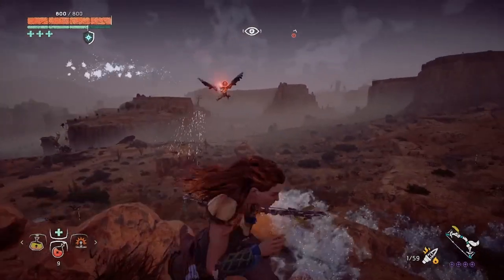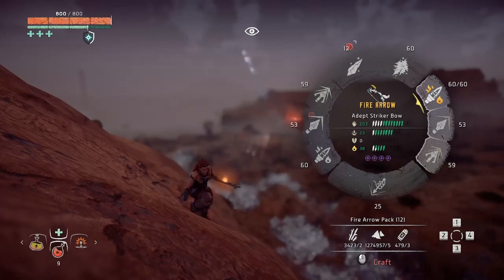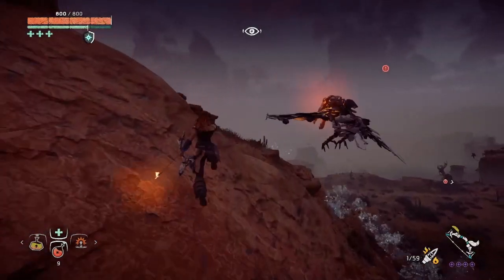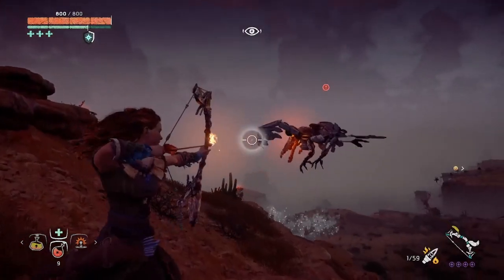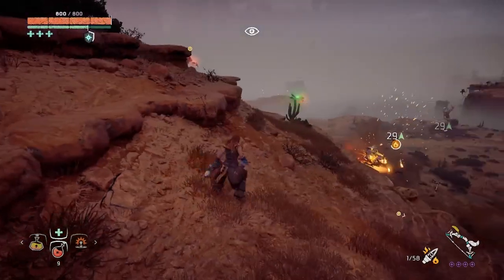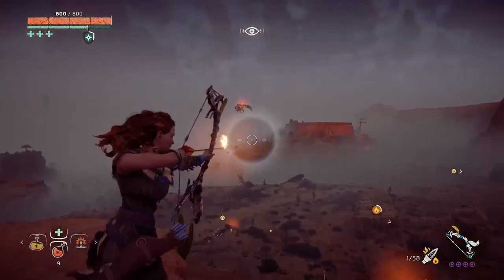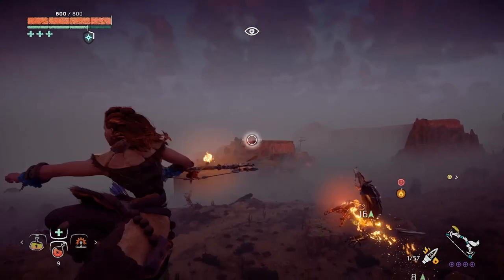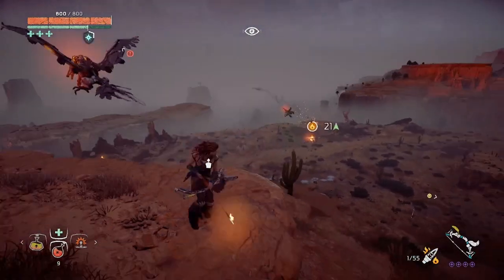Their base elemental resistance is 75 and they're weak to fire, so it takes about 37.5 fire to burn them and bring them down. A fire arrow with 38 fire is all you need — only 38 fire and you can send a glint hawk to the ground if you make contact.